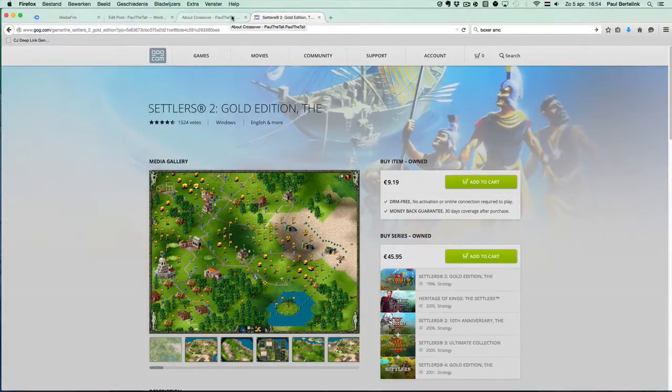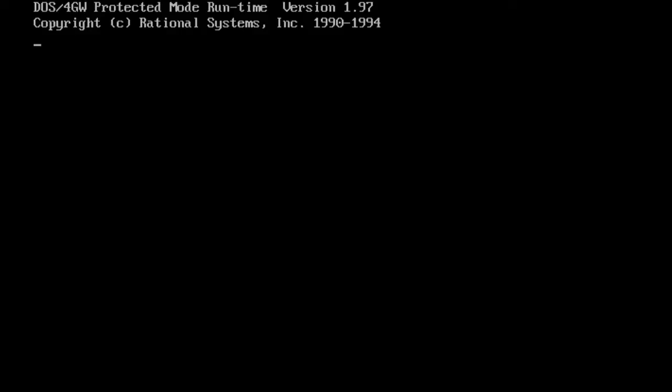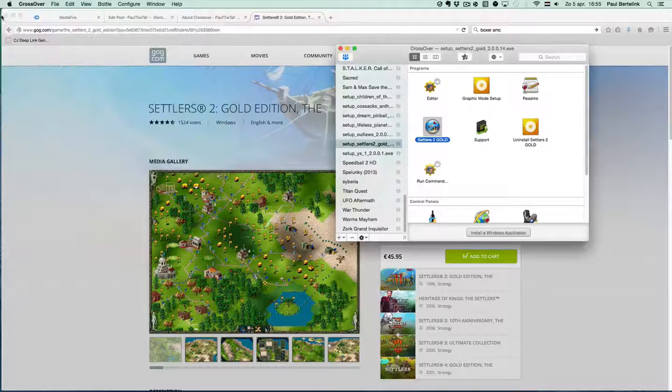With Crossover, it will work out of the box. You can install it in Crossover, then double-click it to launch the game, and it will work straight away after installation. As you can see here, that's Crossover — that's the easiest way, just install and play. Or you can use the Porting Kit, which is a bit more advanced to get it working.